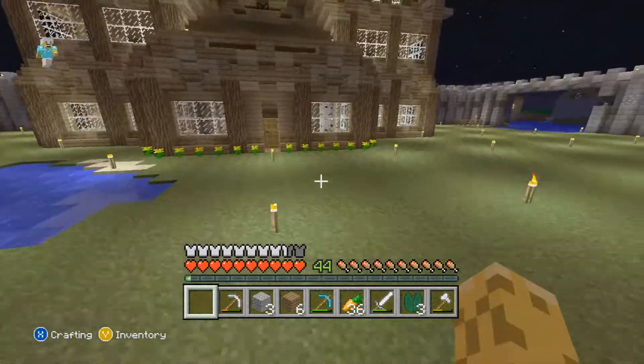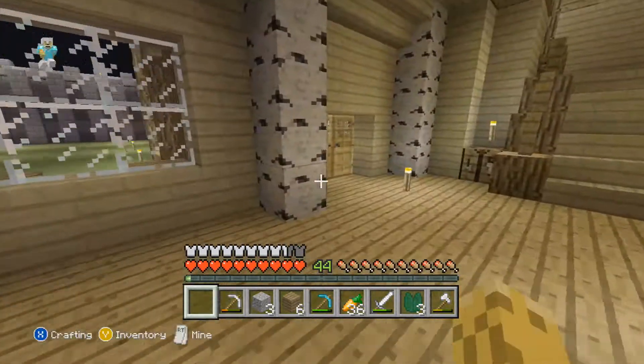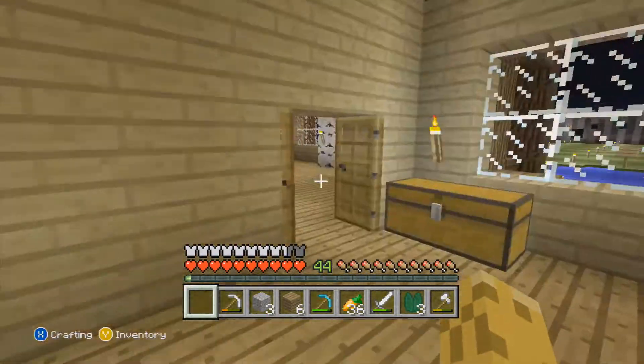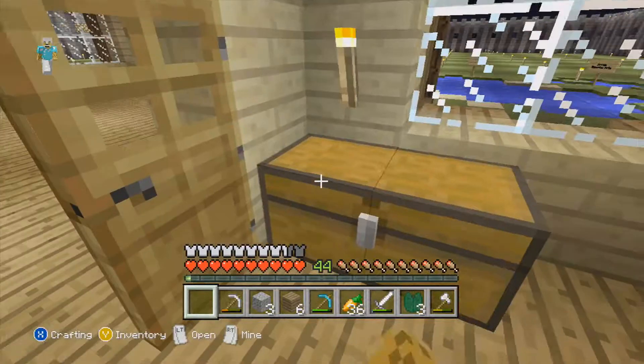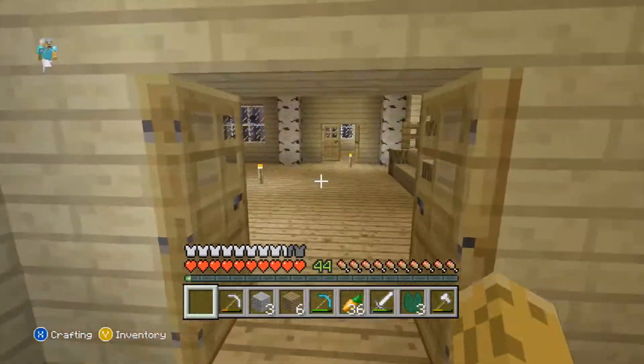So what we're going to be doing is we're going to go through and basically try and make a chest room. Because there's been chests outside the base, there's chests inside the base, there's chests everywhere. We need a good organisation system so we can get organised.